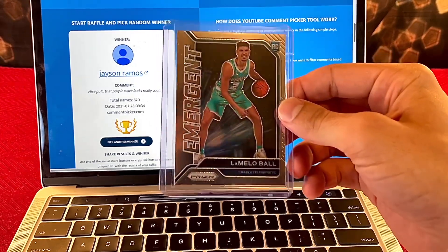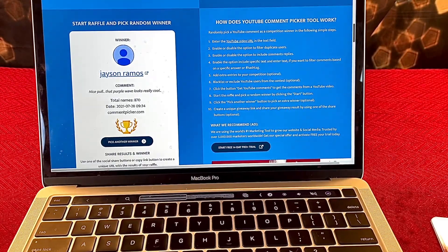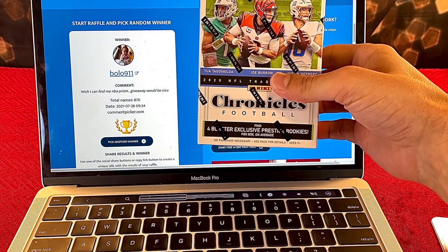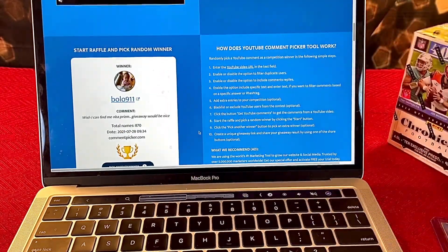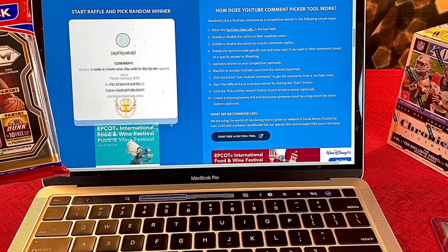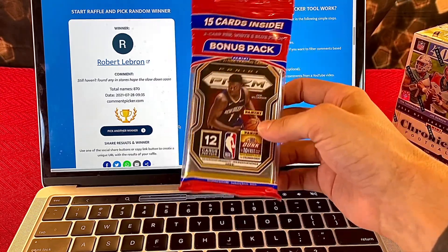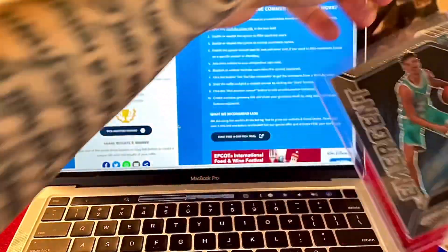Jason said 'nice pull, that purple wave looks really cool' — appreciate it Jason! All winners just need to message me on Instagram with where you want the cards sent. The second winner wins a Chronicles Football blaster box — and that's Bolo911, who said 'wish I could find NBA Prism, a giveaway would be nice.' Well, congratulations bro, you've got a nice Chronicles Football blaster coming your way! For our third and final winner, we're giving away the NBA Prism solo — and that's Robert LeBron, who said 'still haven't found any stores, hope the slowdown is soon.' Here you go Robert, glad you're able to get this NBA Prism solo!